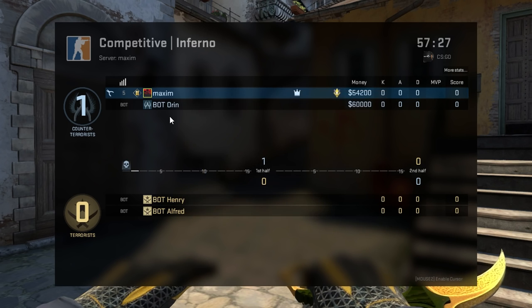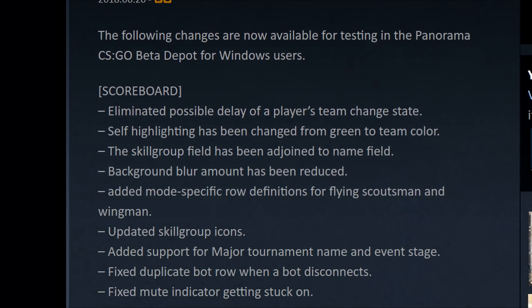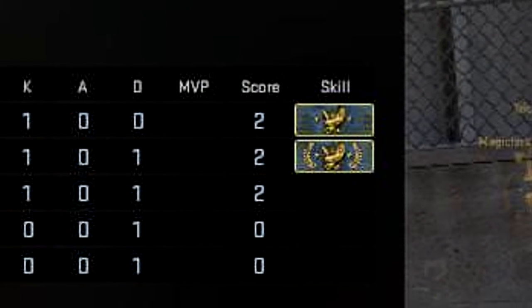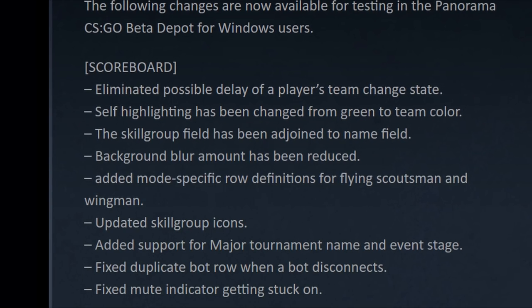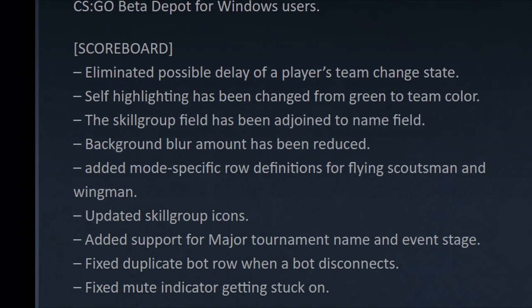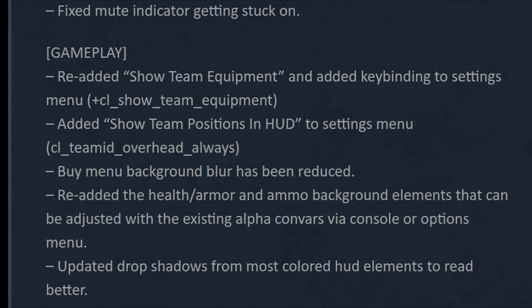I would honestly like it if they reduced it even more. They added more specific row definitions for other game modes, updated the skill group icons because for some reason they were using the old ones, they added support for major tournament names and event stages which will be cool to see, and they fixed a couple other things. Now let's move to gameplay.